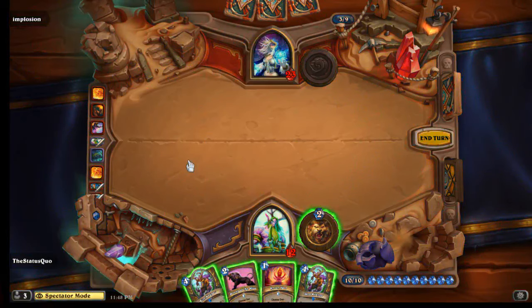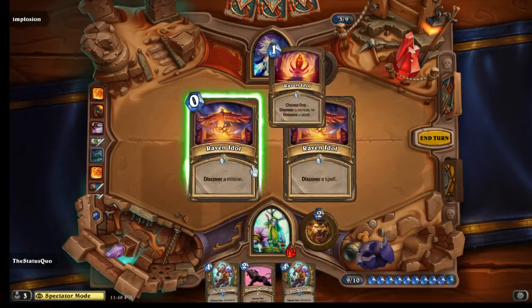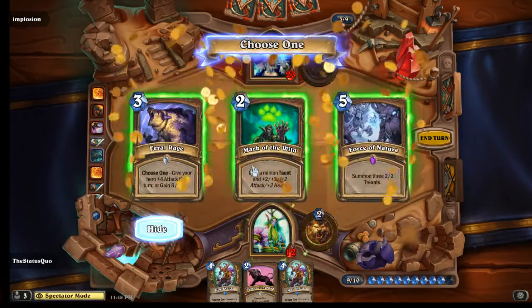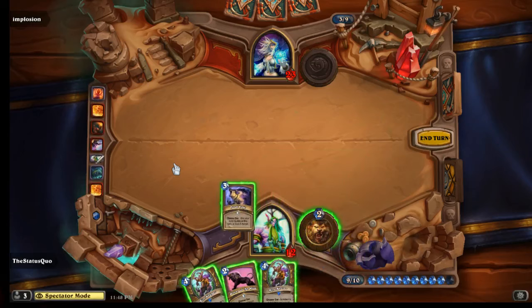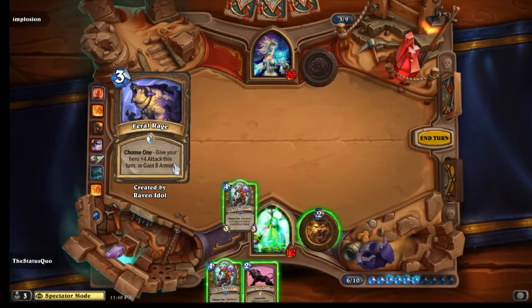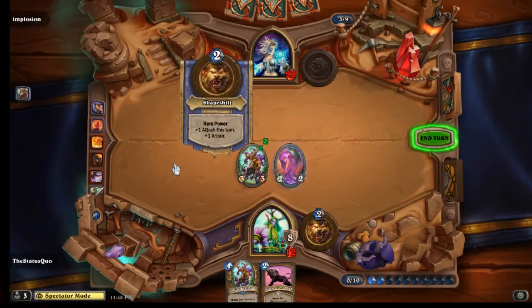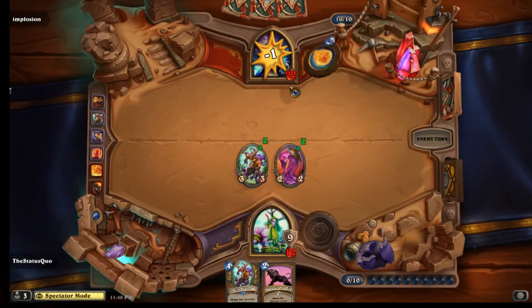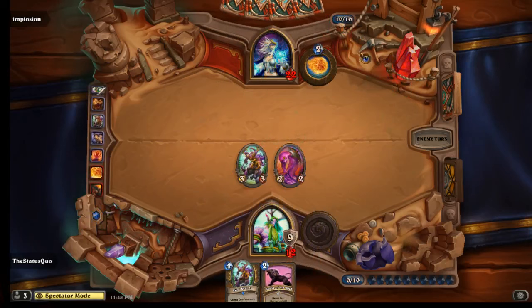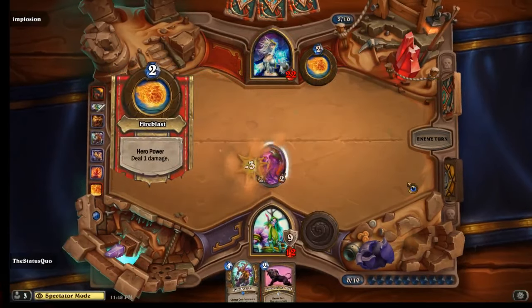He can't play the forgotten torch because she's just played with a fireball in hand, then the status quo just dies if he plays the obvious play which is Mire Keeper, Mire Keeper, Power of the Wild. And for that reason he's not actually choosing that line. He'd be looking for like a healing torch. Feral Rage is interesting - Feral Rage would heal him 8, which is probably what he wants here. Involves scales - and now he can make the slime, Pack Wild and catch fakes. That was really, really good Raven Idol there. Takes him out of lethal range of two fireballs or Forgotten Torch.